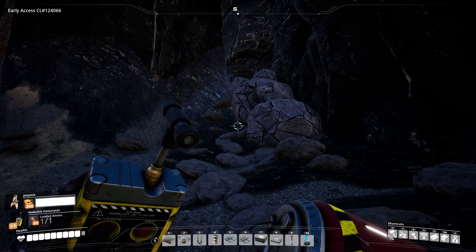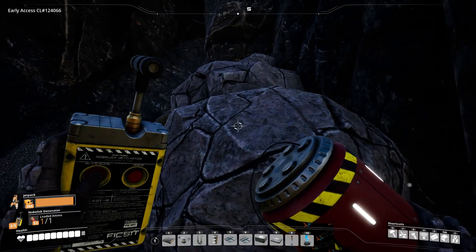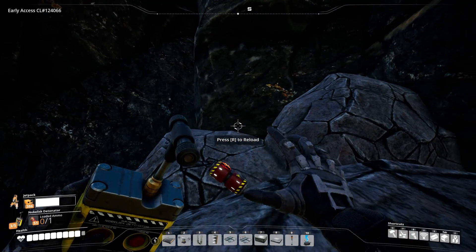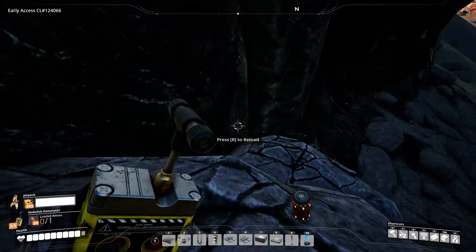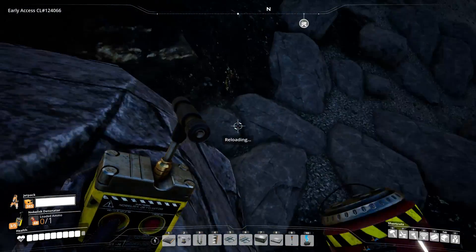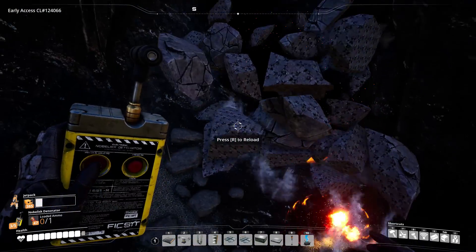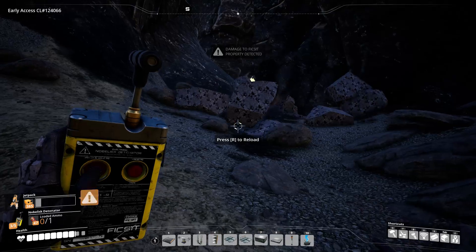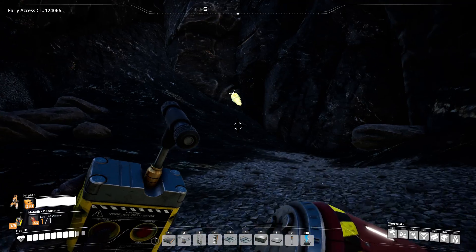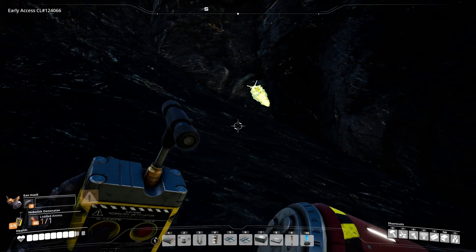Those rocks appear to have quite a few fractures. I wonder, with our new explosives, what would happen if we tried to explode them? Let's find out. I think we're going to need several explosives — maybe that many, maybe one more. And a jetpack test — yes! That's right, that's how you test a jetpack. Oh, I thought there would be a cave instead. I came prepared anyway though. No cave?